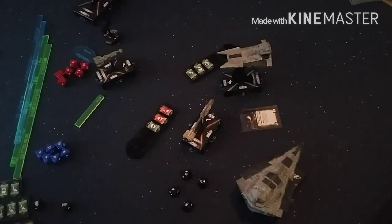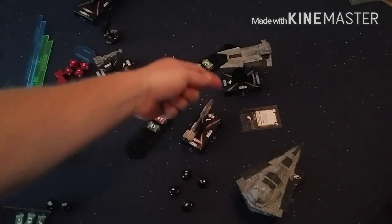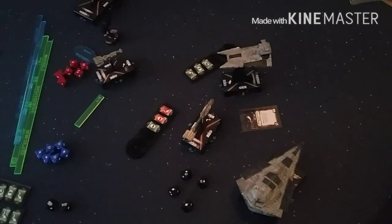That is immense — effectively that's ten points of engineering needed to recover all those shields. I can only shift shields from side to front, and I'd need two points to move both shields. In this moment, that Nebulon looks like it's going to go boom. That's how Assault Concussion Missiles work and how the critical effect works.